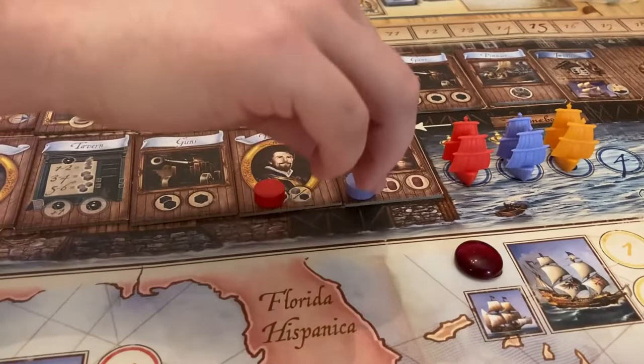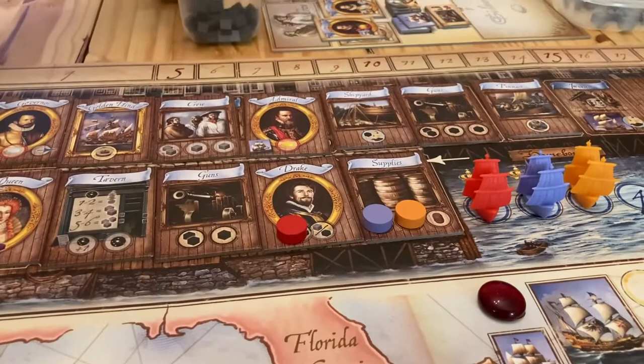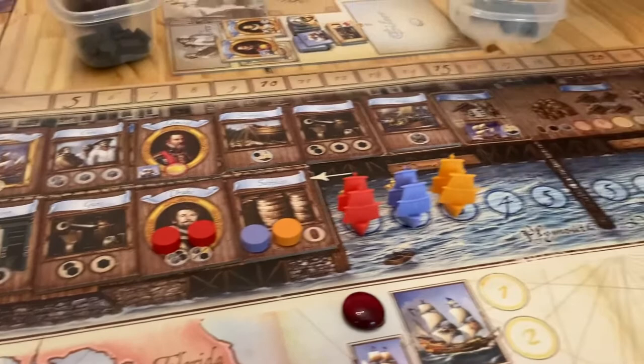That simplifies my decision. I am going to take those three barrels. I think I'm going to go to the two barrels - ten barrels total. Your next plan is made for you. I've got to go to Drake and now I get my goods: two of each and then one of your choice. Two crew, two cannon, and I'm going to take an additional cannon.